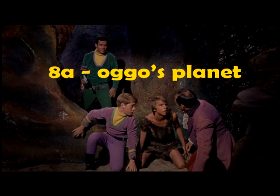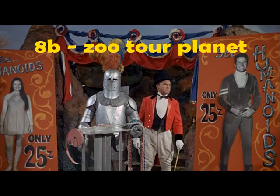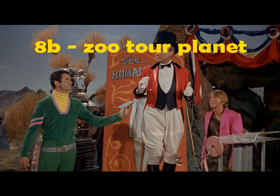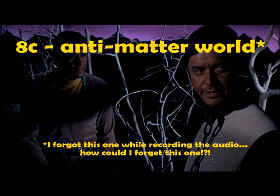A couple little footnotes here: 8A — Ago's Planet, where only Will and Don visit via a dimensional doorway. 8B — Farnham Zoo Tour Planet, where apparently he goes to another planet to put on a show, and it looks exactly like the same planet. Smith, Don, Judy, Penny, and the Robot all visit via a flight that happens off-camera, which is never shown.